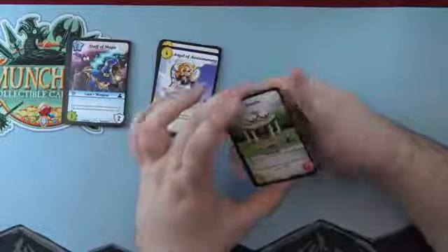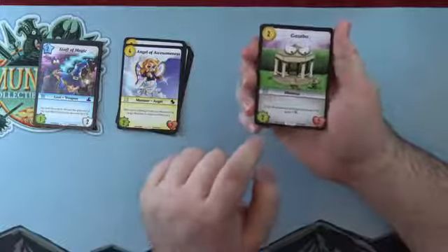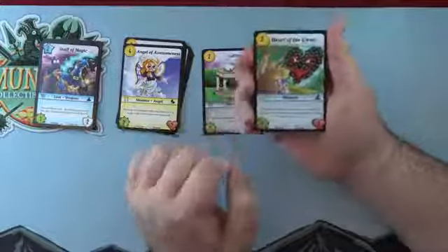Pack three. Classic — the Gazebo! Two gold, two power, three life. If the defender has a location in play, it gains power. Pretty solid. Heart of the Cards — what could that be referencing? A Wizard monster, two gold, two power, two life. Solid two drop.